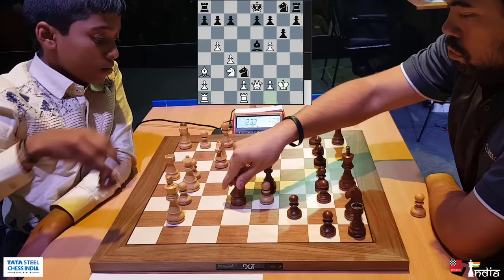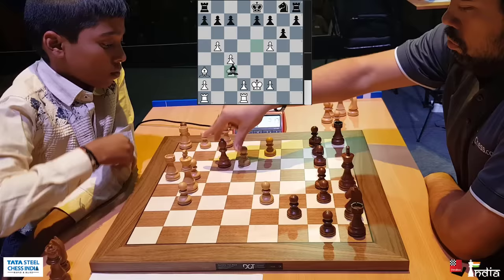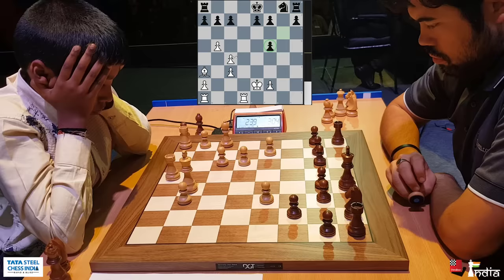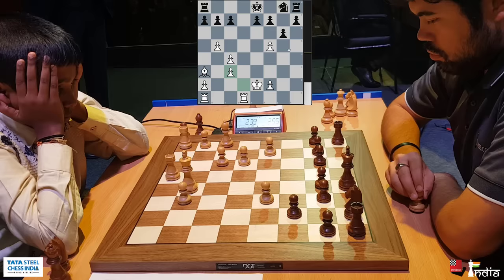Hikaru chops it and now takes the bishop. Whoa — what just happened there? Check, knight takes, king takes. And now the smoke has cleared. Let's take stock. Hikaru has seven pawns, Pragananda has six pawns. But clearly the position is terrible for Pragananda. He takes here, pawn takes. And now the h pawn is a passer. The knight can come out — he can even win another pawn. So Hikaru has to make a choice between taking another pawn and finishing his development by bringing his knight. He has 2 minutes 53 seconds against Pragananda's 2 minutes 39.